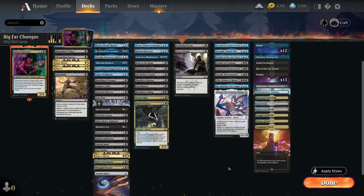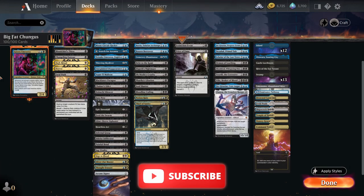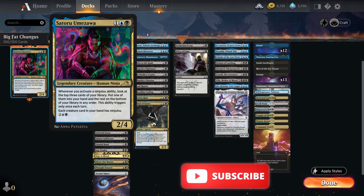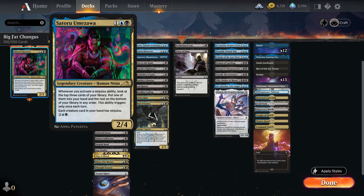Hello guys and welcome back to a new episode. Today we will be looking at Satoru Umizawa — it's a pretty sneaky deck and a pretty simple one at that. Basically we're looking to ninjutsu huge creatures into play without casting them for their actual mana cost, so you want to get lots of small creatures out that have some sort of evasion.